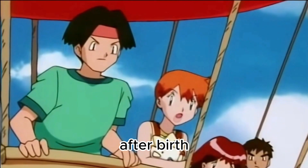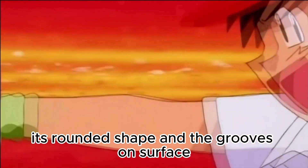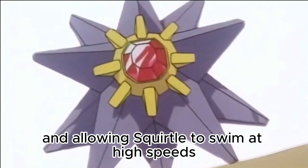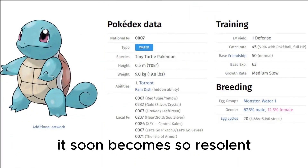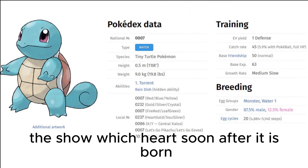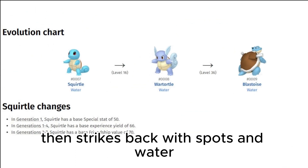After birth, its back swells and hardens into a shell. It carefully sprays foam from its mouth. Its shell is not just for protection — its rounded shape and the grooves on its surface minimize resistance in water, allowing Squirtle to swim at high speeds. It shelters itself in its shell, then strikes back with spouts of water at every opportunity. The shell, which hardens soon after birth, is so resilient that even fingers will bounce off it.